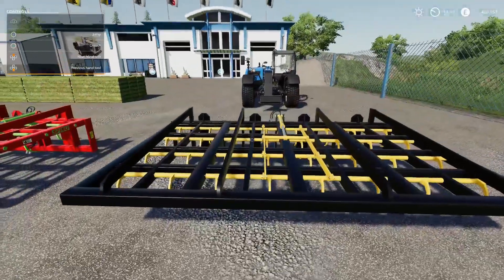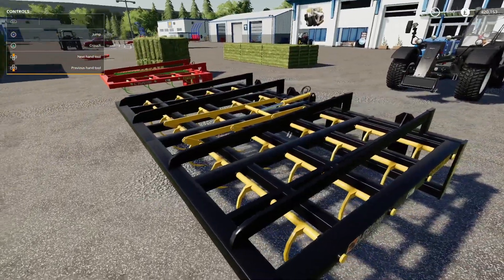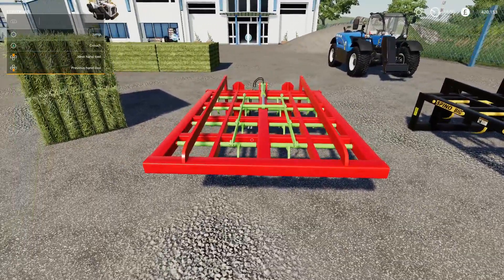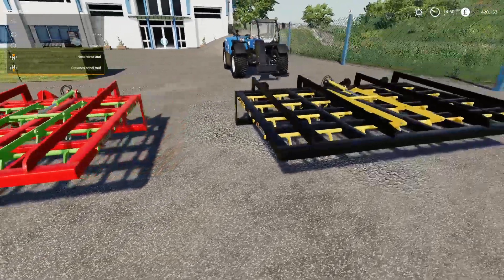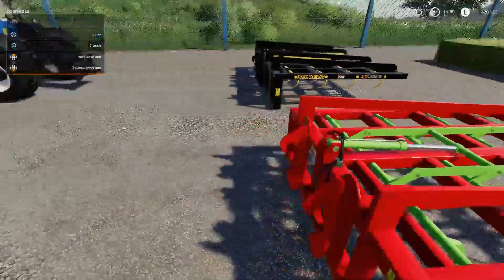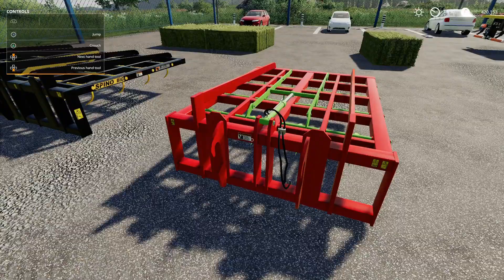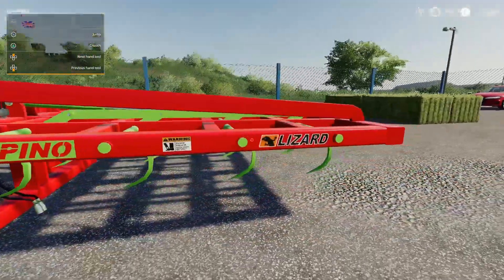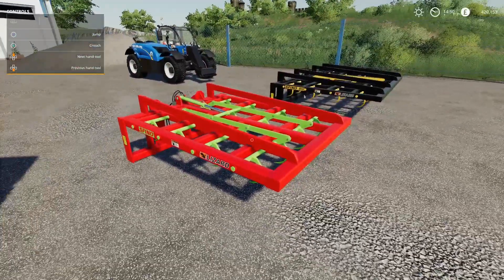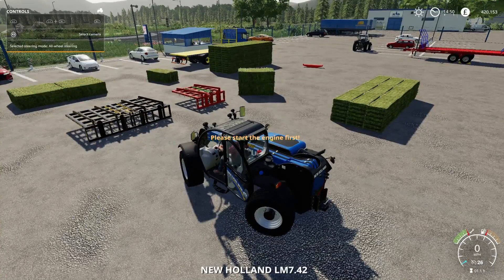The standard Spino is designed for about three bales but can hold up to six; the Big T is designed for six but can actually hold nine bales. You need to watch the button controls carefully because it can release itself accidentally. Let's look at the smaller Spino first using the New Holland, found under telehandlers and wheel loaders in the shop.